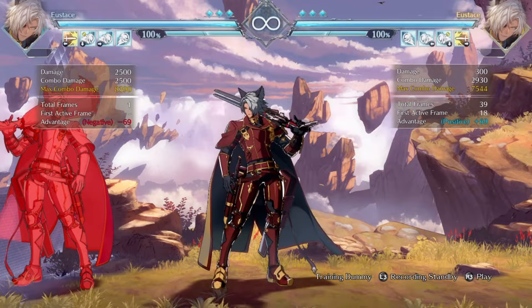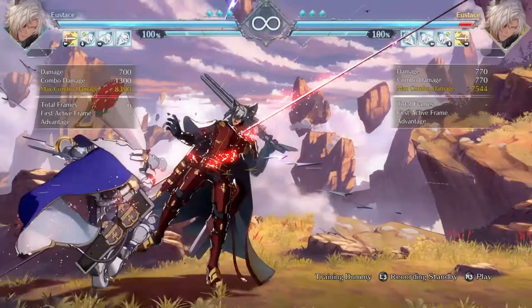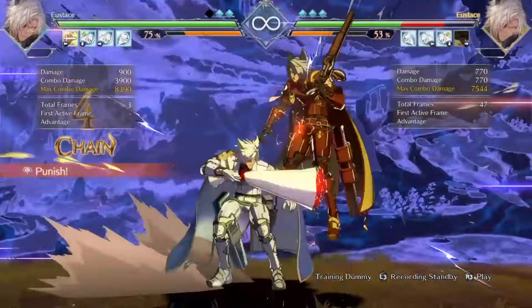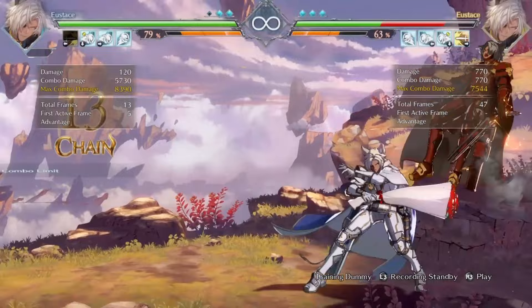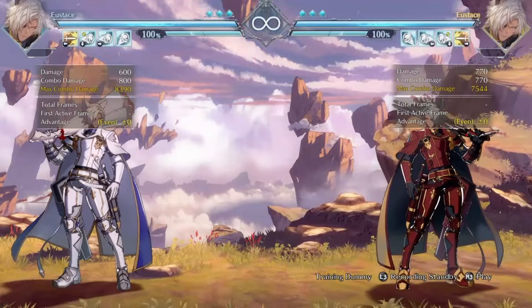Another cool thing with the medium grenade is that you can use it to punish people who like to mash or bust out with DPs on wake-up. For example, if I believe my opponent is going to DP, I'll simply throw this out and now he's dying because he decided not to block. You can also use it after his unique attack and the DP ender.